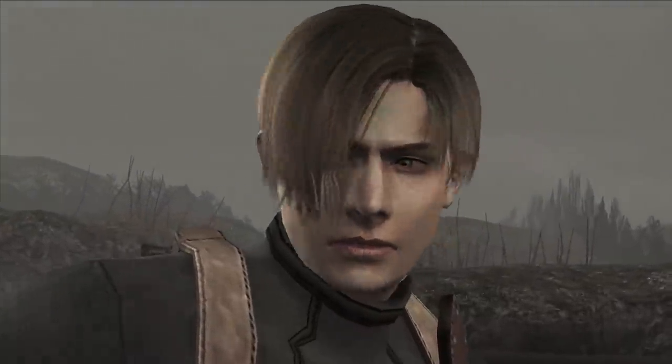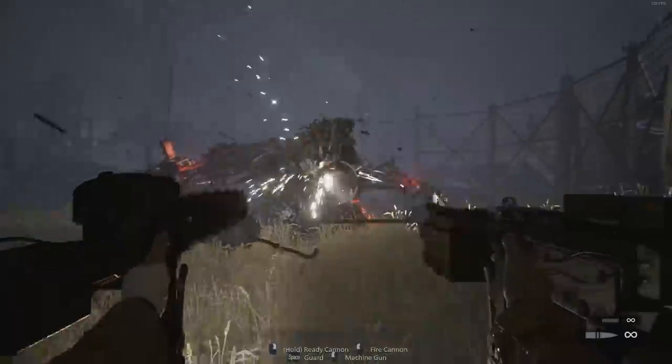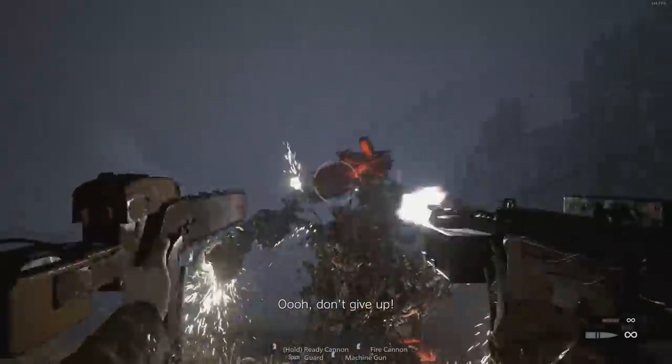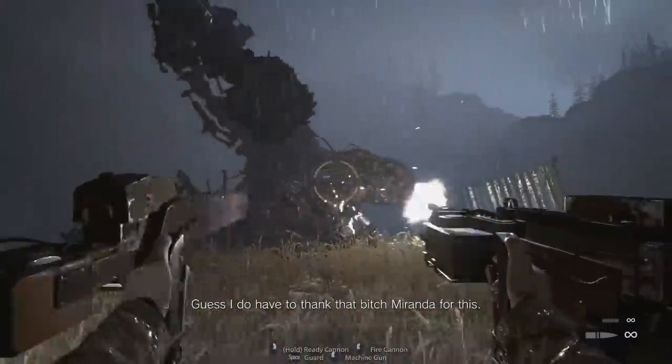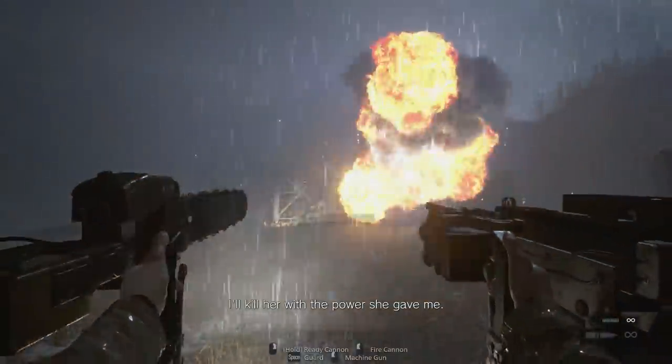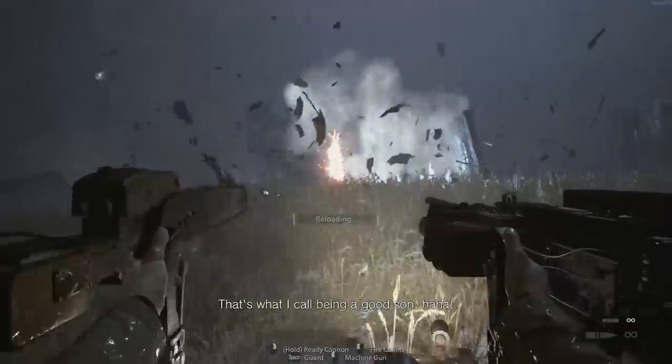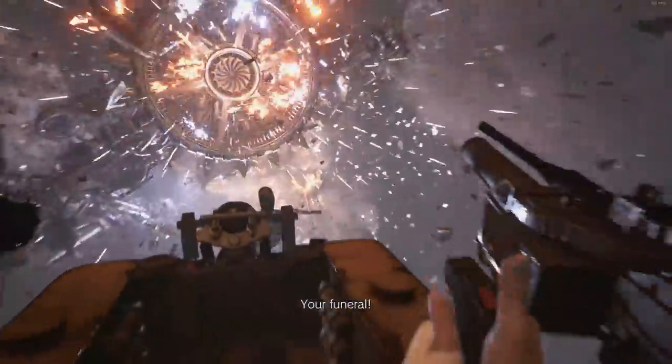Village also knows how far over the top it can go without seeming like it's jumped the shark too much. This is a series that's never really been known for being grounded in reality. About the most over the top it gets in Village is when Heisenberg mutates into a giant junkyard monster with saw blades for arms, and Ethan has to fight him driving a little buggy with a chainsaw on one side and a machine gun cannon on the other. This whole sequence is really grindhouse and feels more like something out of RE7 than RE8.